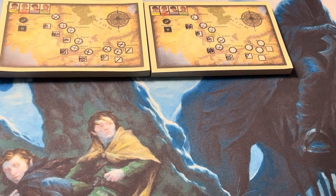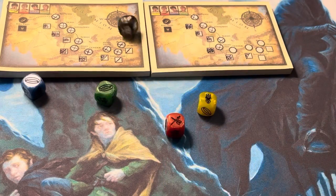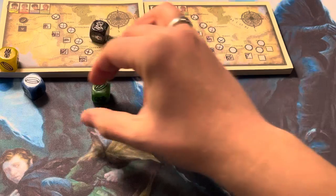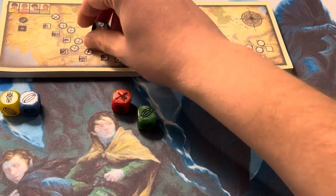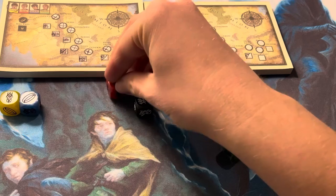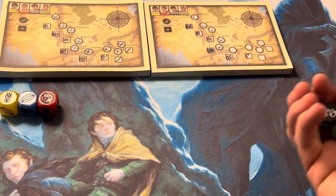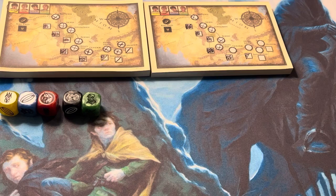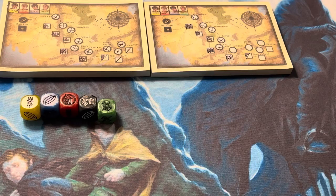Sam gets one more turn to see if he can miraculously get four rings and no orcs to catch up. He rolls one Nazgul symbol and a ring — can't keep both, so re-roll everything. We get a Gandalf and try one more roll — two orcs. Sam's not moving anywhere, but we were already losing unless he got four rings. Frodo wins!